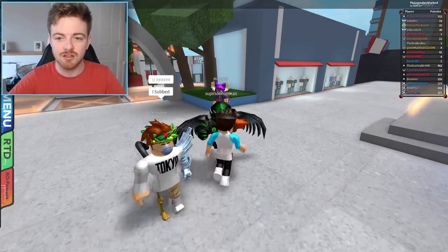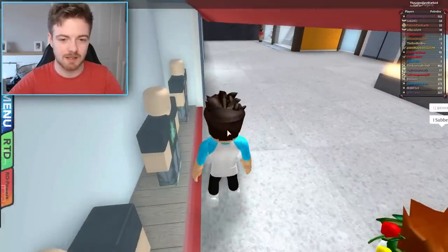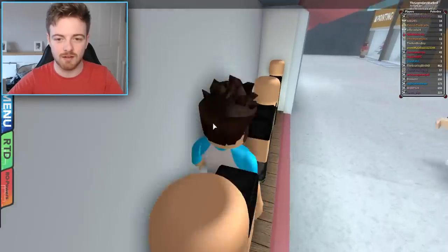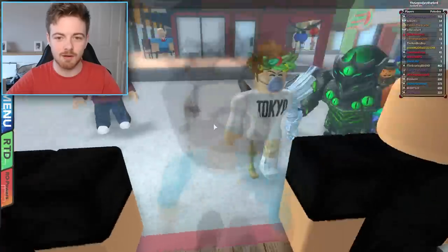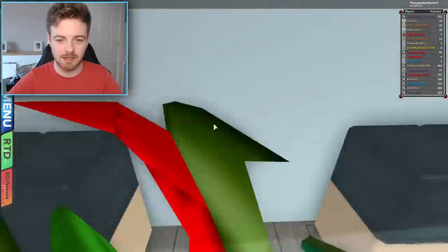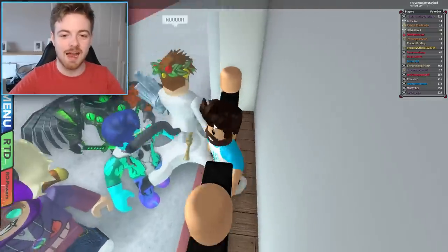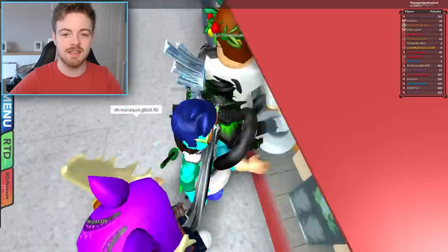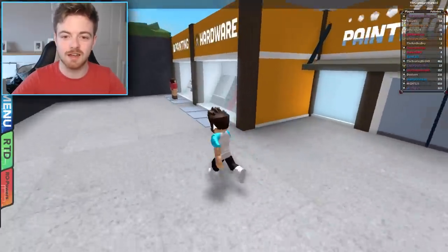For example, what I'm going to do is get inside with these mannequins right here. If you look, I'm inside now — I am a mannequin, hello! So you can already see you can get into little secret areas using this glitch.